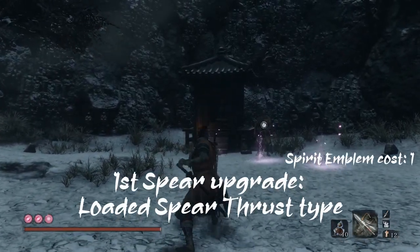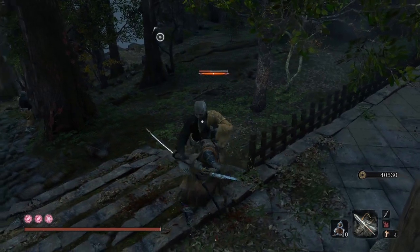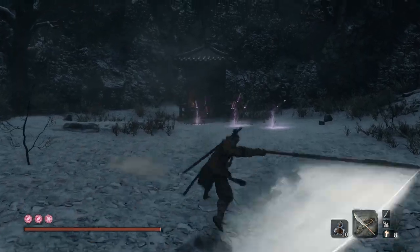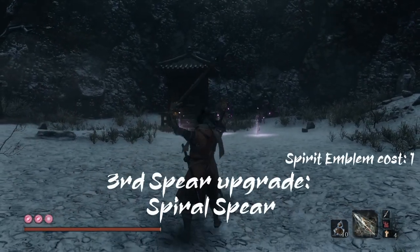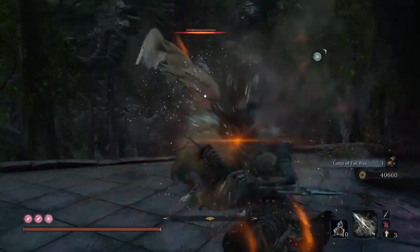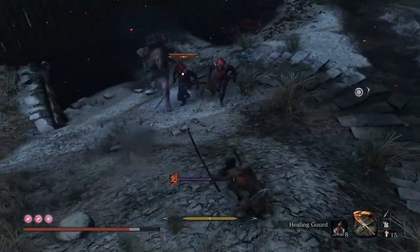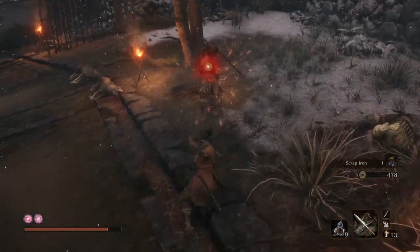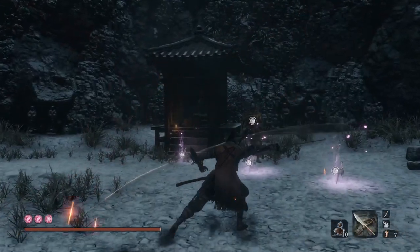The first upgrade to the Loaded Spear is the Thrust type, which when you hold the R2 button lets you perform a rush attack that does multiple hits and rushes towards the enemy a much longer distance. The second upgrade, the Cleave type, is similar but instead of the rush attack, when holding R2 you gain a massive cleave attack that cleaves through surrounding enemies. The Spiral Spear's Normal Thrust does a corkscrew thrust that has the same effect but also damages the enemy slightly if they block it. Finally, the Leaping Flame has the same abilities as the Cleave type but adds flame to all attacks, dealing chip damage and applying the burn status when used enough. The Loaded Spear can be combined with the Fang and Blade skill after the pull maneuver, and also with the Chasing Slice skill after the first thrust attack.